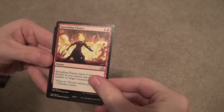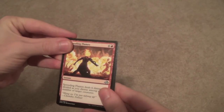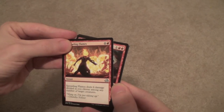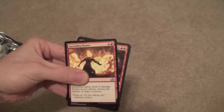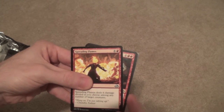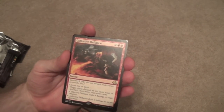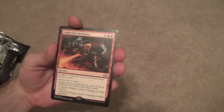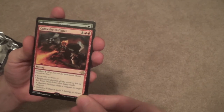It's red, it's not a creature. One red red. It's rare. I give up — Collective Defiance. Another nice little Burn deck card. Burn could very well be a thing in this standard — I'm hoping it is, and my friend TJ assures me that it is with Eldritch Moon.